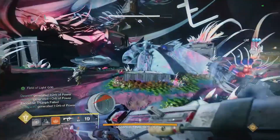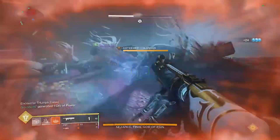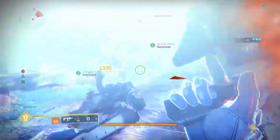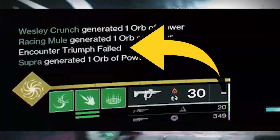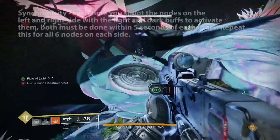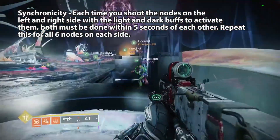For the static encounter triumphs, Bungie finally added a tooltip that will pop up if you ever fail to meet the criteria. So when going for the Synchronicity triumph, be on the lookout for the tooltip on the screen that says 'Encounter Triumph Failed,' which indicates you didn't do it correctly and will need to wipe and restart.